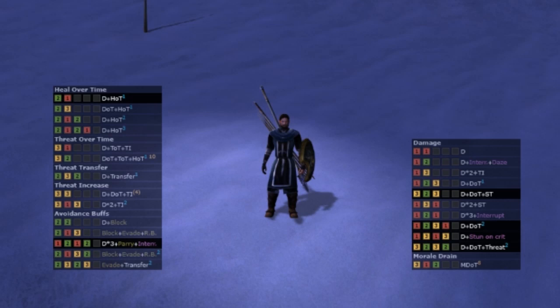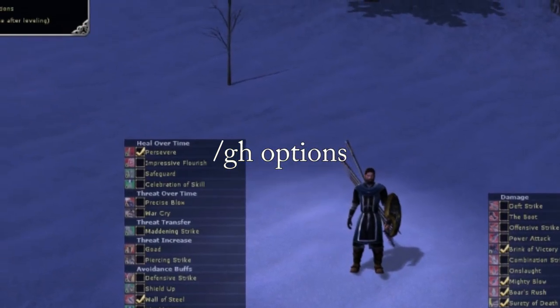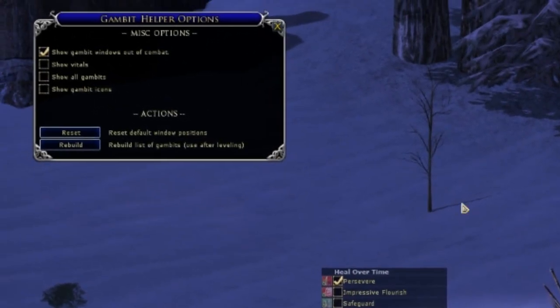Alright, so we're going to go ahead and open up the options by typing 'gh options', and here we have a nice little helper screen.